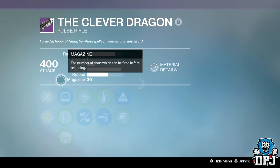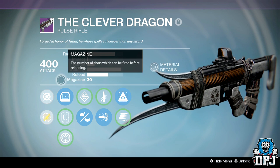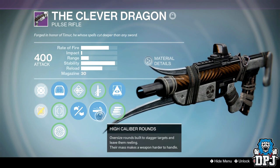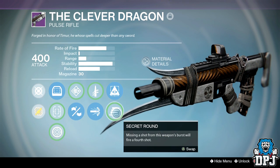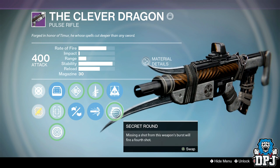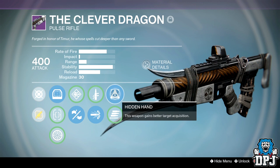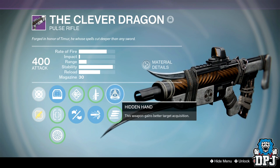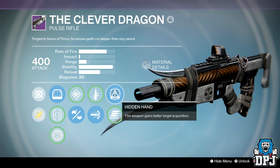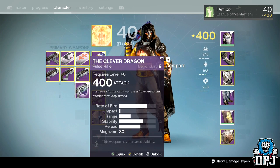Now we have my Clever Dragon. This was the first one I got at the last Iron Banner event — I think I got it from the rank five packages on my Hunter. It's got hand-laid stock which increases stability, high caliber rounds or quick draw, and hidden hand or secret round. I'd probably swap hidden hand and secret round for counterbalance, but it's still an absolute monster. This thing absolutely owns PvP right now — same archetype as Grasp of Malok. Me personally I prefer my Grasp of Malok, it seems to have better stats, but Clever Dragon you still can't go wrong with it.